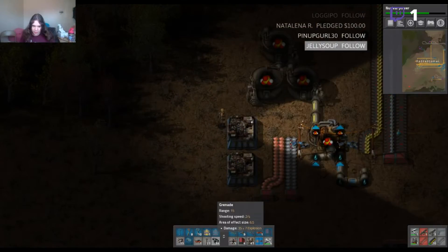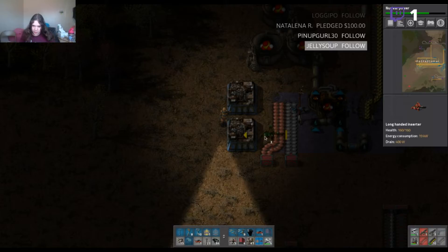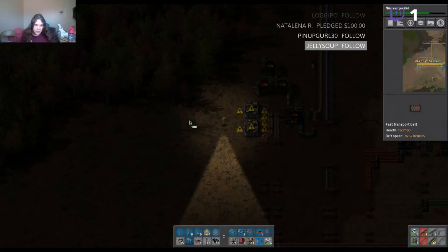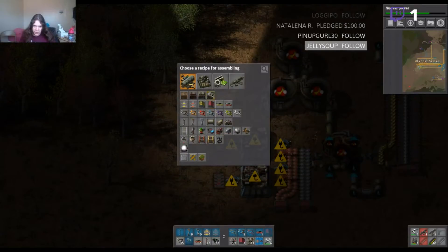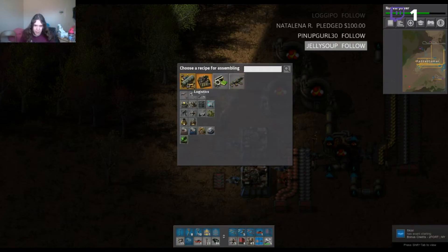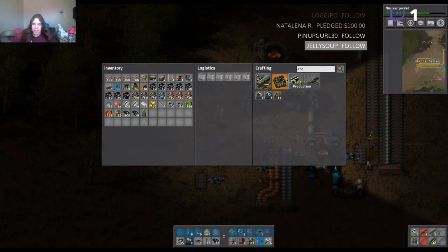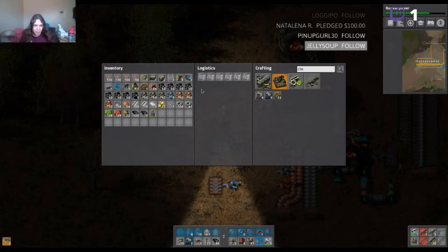So we'll make sure to have two for the robot production as well. We can just have it like that, and it's gonna be a little bit compact down here but that's fine. These two can be on separate lines which will be perfectly fine. Now all I need to do is select battery — why can't I select battery? Are they not made in an assembly machine? You're kidding me — they must be made in a chem plant. That's stupid, but whatever. It's kind of dumb that they're made in that machine.